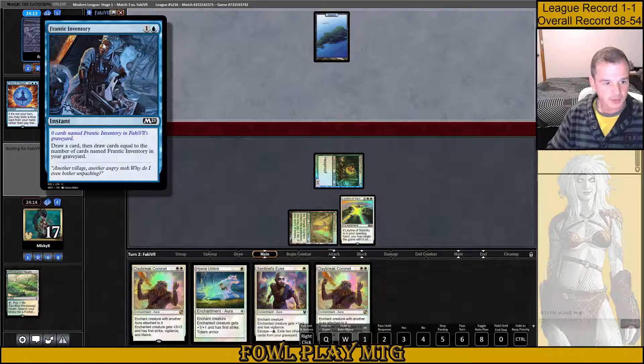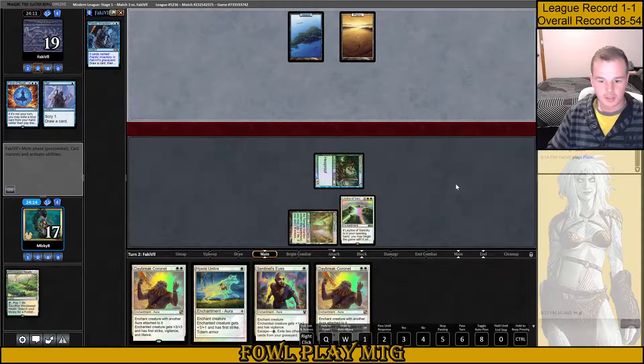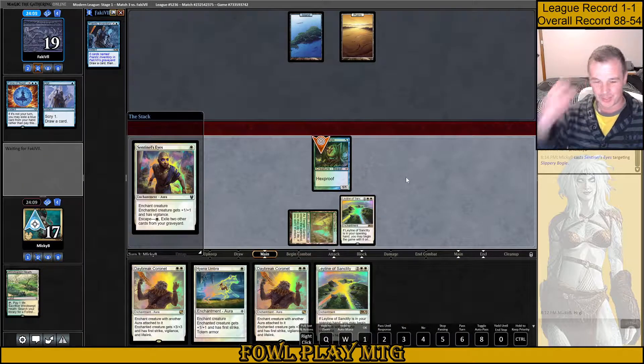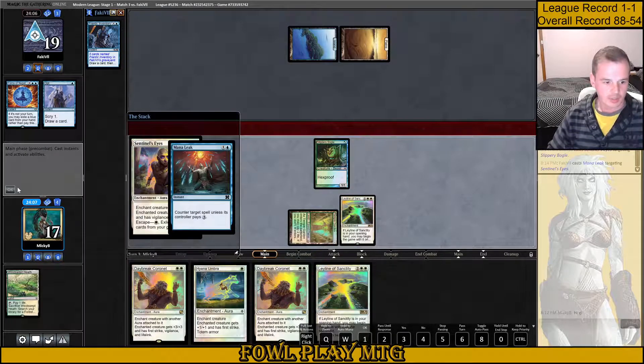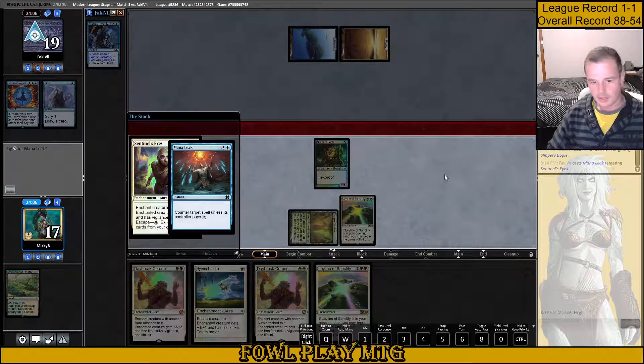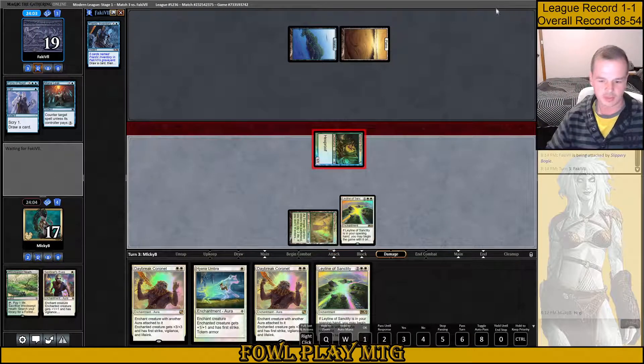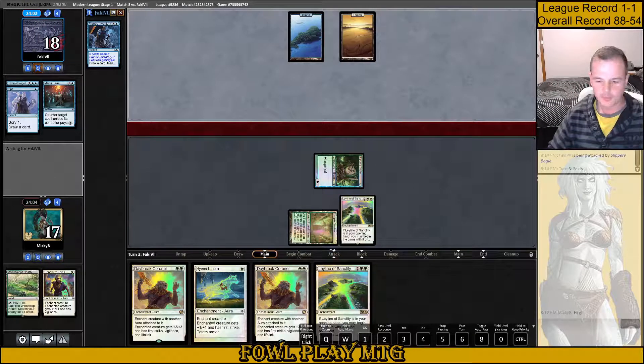Opt, Force of Negation, Frantic Inventory — I think we can probably expect something like a Mana Leak here. Resolving this is bad because we could still get blown out by a Snapcaster Mage. Well, they're Mana Leaking it, so that's fine. We're in a super dead spot here because Leyline doesn't do anything, especially without Ethereal Armor. We haven't dropped 2 auras a turn here, so we're in so much trouble right now. This is going to be a rough one.